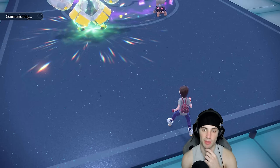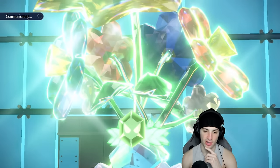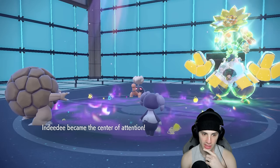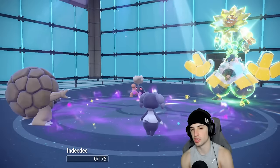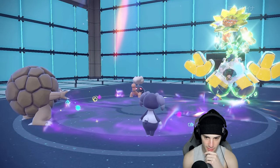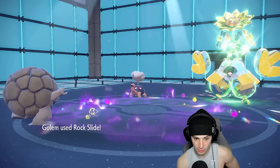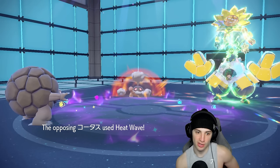Going Follow Me this turn because our main threat is this Iron Hands at plus six attack from Belly Drum — terrifying. If it gets off a Drain Punch it KOs and recovers so much HP. It does take Rocky Helmet damage which is nice. Rock Slide connects, chipping some nice damage into Torkoal — maybe a flinch would be cool. Heat Wave comes out and Golem soaks it since it's not very effective.